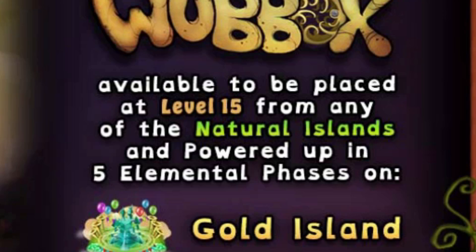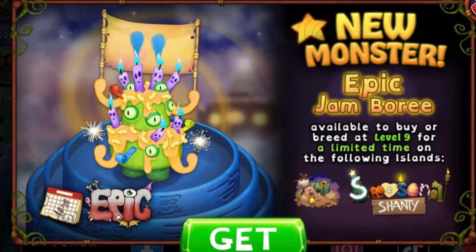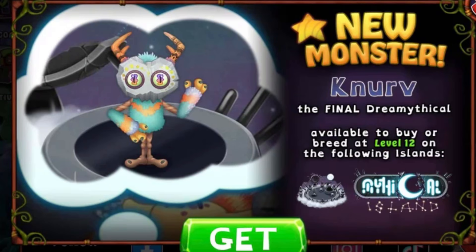Available to be placed at level 15 from any of the natural islands and powered up in five elemental phases — whatever the heck that means! But not only that, we finally have the brand new mythical which we are going to get today as well. Bazinga! Along with the epic Jamboree and the final dream-ifical!